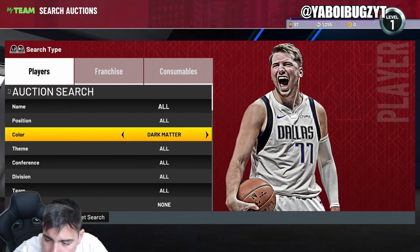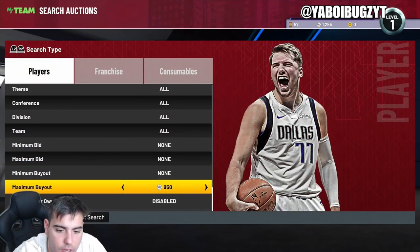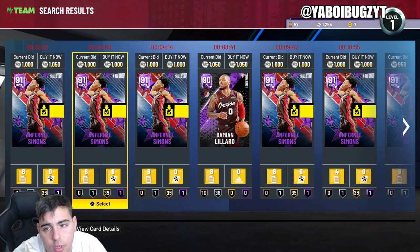Galaxy Opal cards are just gonna keep going up and up. The Galaxy Opal filter is gonna be hot forever — galaxy opal cheapest, highly recommend. There's gonna be a ton of movement, maybe not on Sundays but definitely when content drops. Dark matter — I kind of stay away from because there's just way too much competition. You just can't win, and if you do win that's a W.